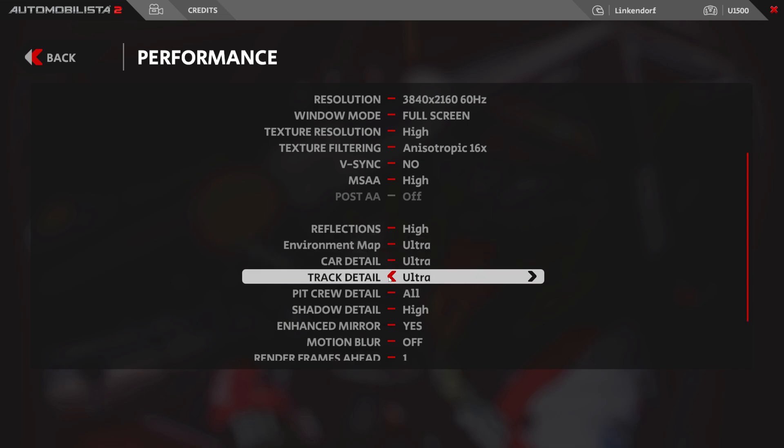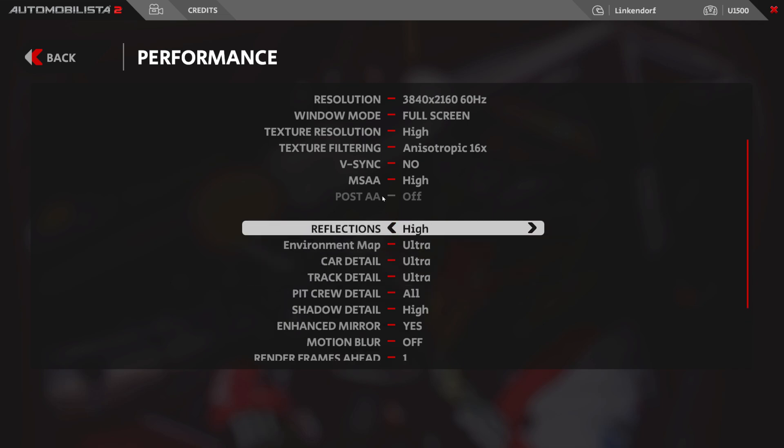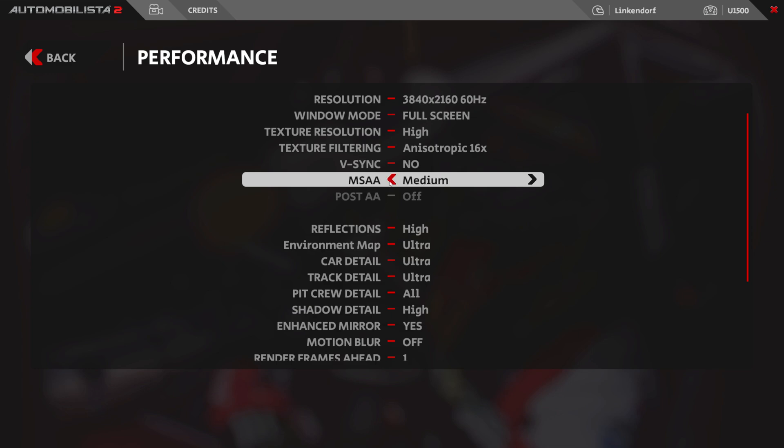What else can we turn down without losing too much detail? Let's try medium MSAA. I think low would be a little too much — too many jaggies. I'm assuming low is 2x, medium is 4x, and high is 8x. So we'll try medium.